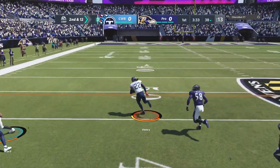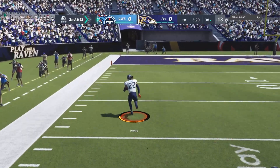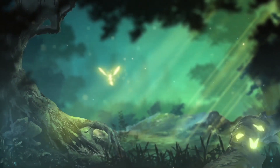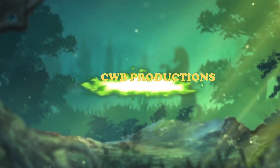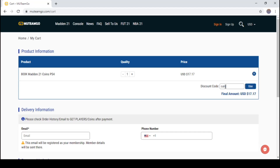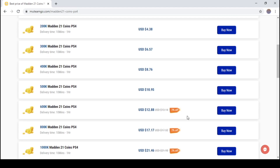Let's get started. Matingo.com — use code CUTE at checkout. Save your money, go get the coins you want, get the players you want. They're easy, fast, and legit.